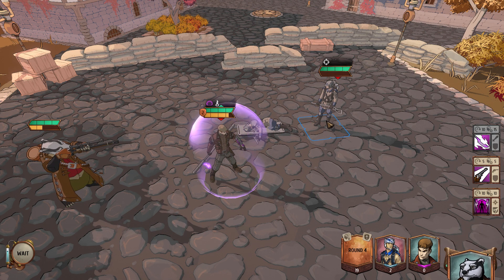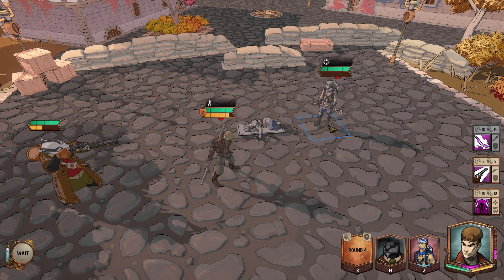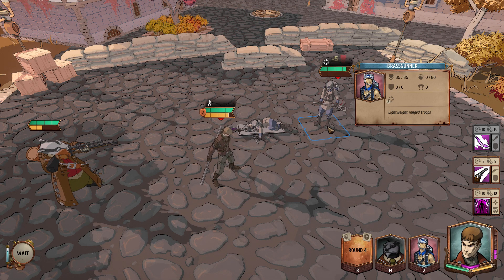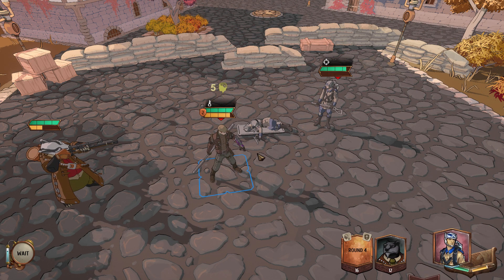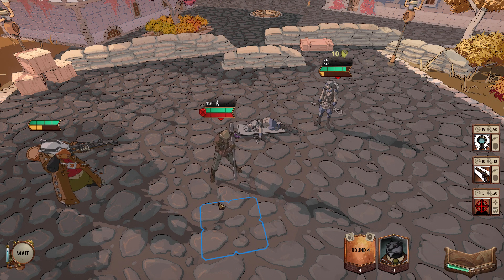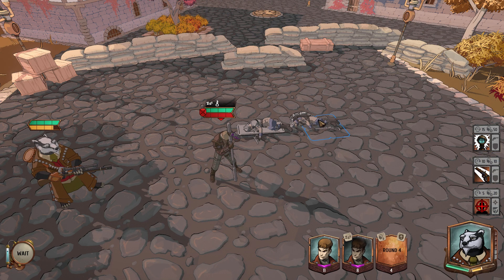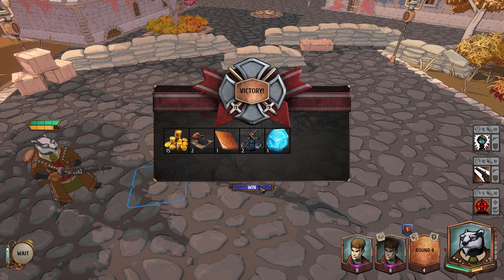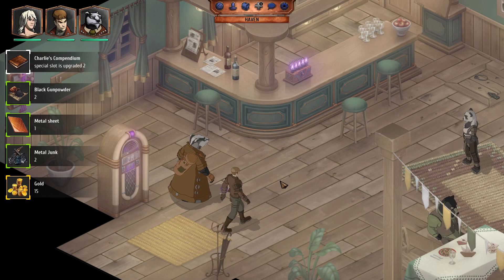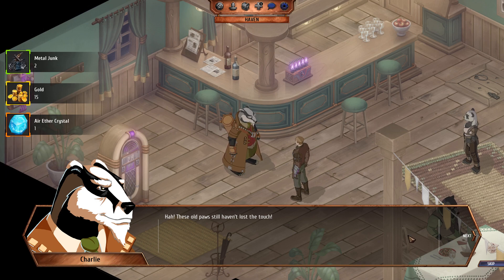Let's try that again. He basically has no chance of breaking his guard, but you can't kill him with this much damage. Boom! Headshot! What is he shooting with? Is he shooting huge .50 caliber bullets? These old paws still haven't lost the touch.